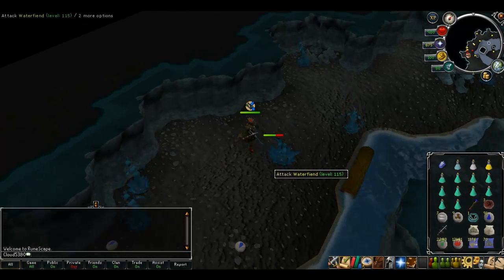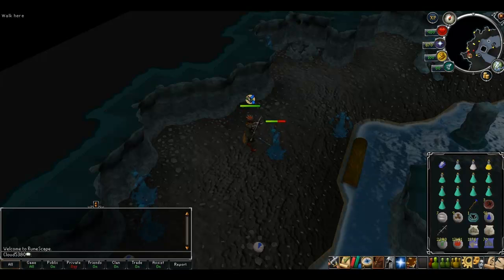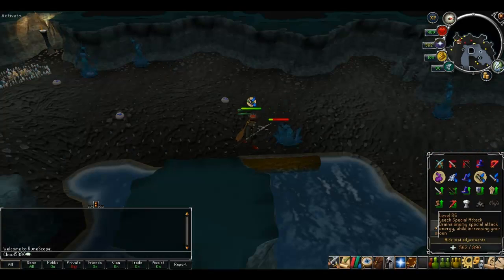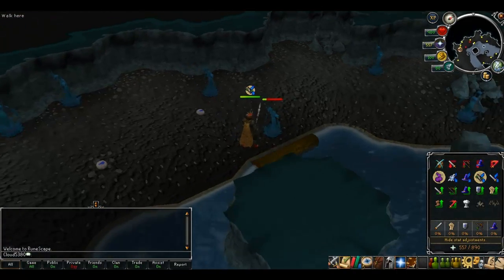You really don't want to be running back and forth from the bank too much if you can help it. By doing this you'll get all the drops you want and still be killing water fiends at a fairly high number per trip. My next tip is saving prayer points.